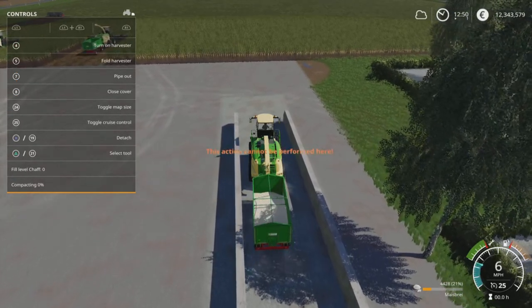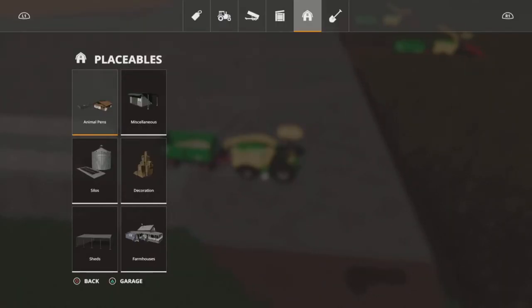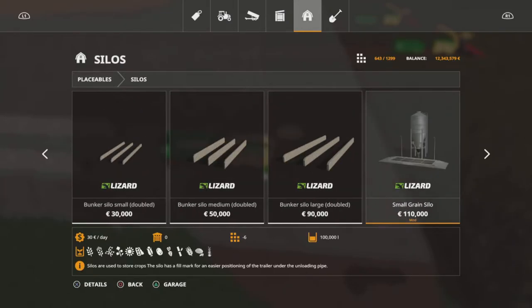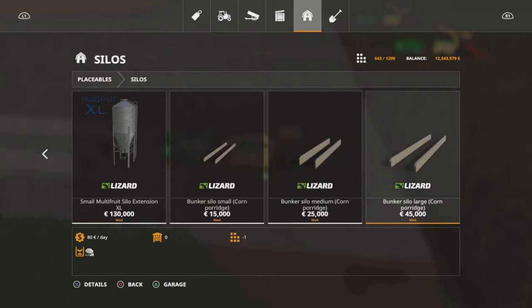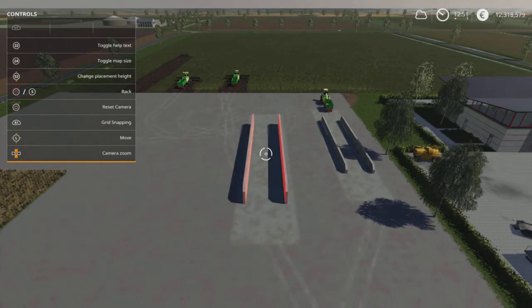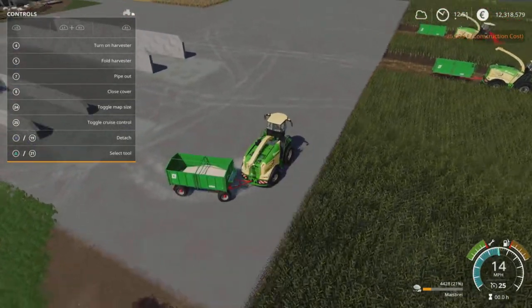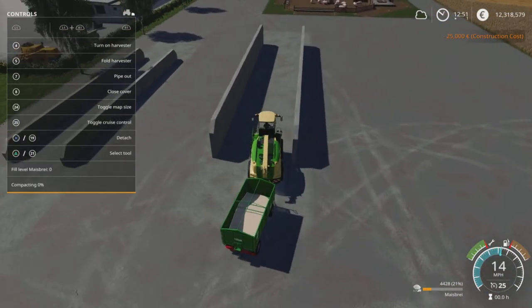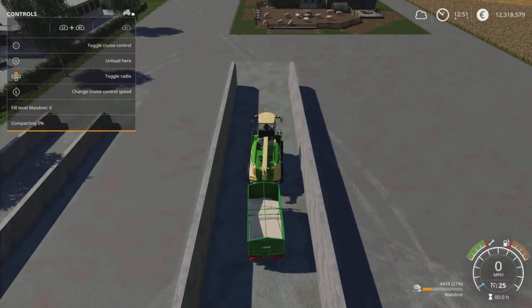So how do we ferment it and turn it into corn porridge? We go back into silos - these are the standard in-game bunker silos - and go right to the end where we've got these modded-in ones that say corn porridge on them. We'll select the medium one and drop it down. Hopefully when we drive in it won't say 'fill level chaff' - and there we go, it says 'fill level maize brai', so we're getting somewhere. We've got the unload here option.